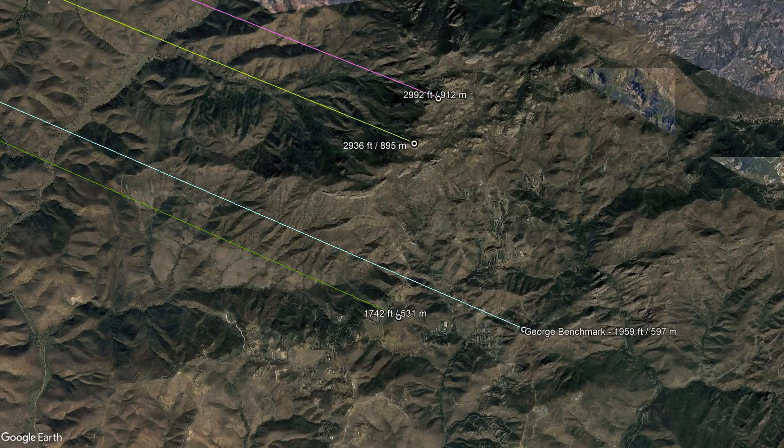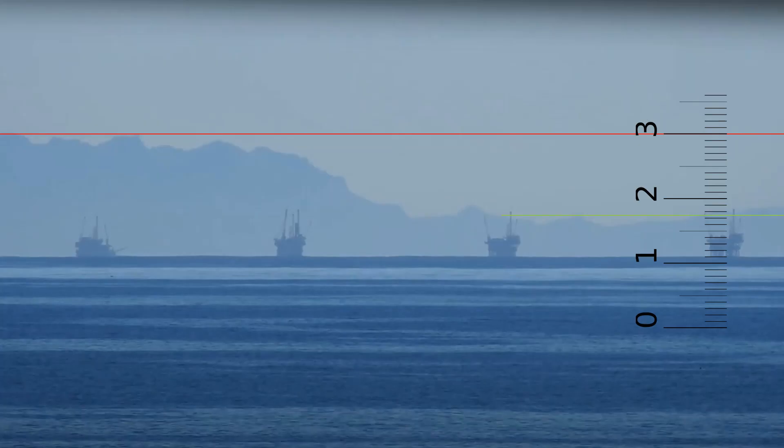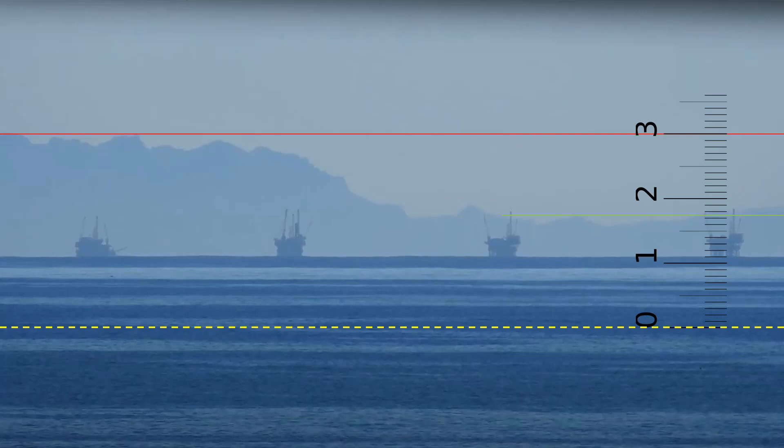We follow that green line of sight at the bottom here and it's literally just some dude's house up in the Malibu Hills. Unfortunately for Pablo's Dog, it has an elevation of 1,742 feet, not 1,400 to 1,500 feet. So if we now scale it properly with the red line at 3,000 feet and the green line at 1,742 feet, the bad news for Pablo's Dog is that it puts sea level for those mountains way down here.